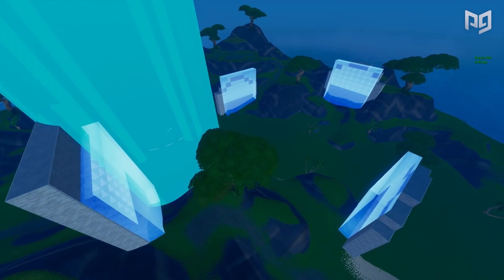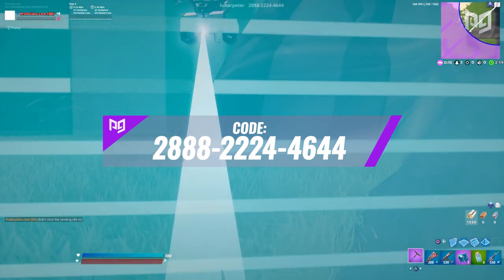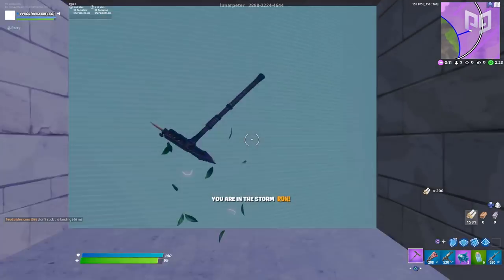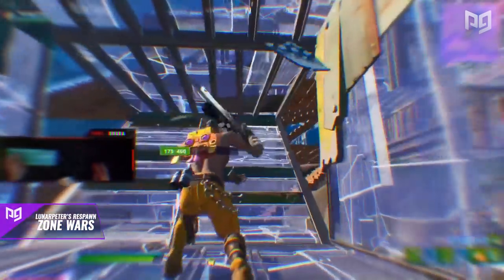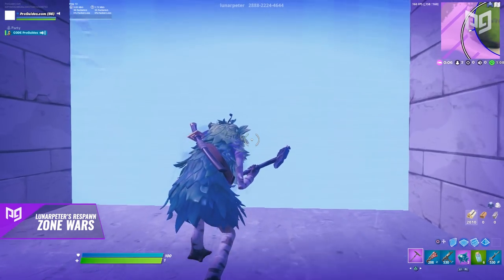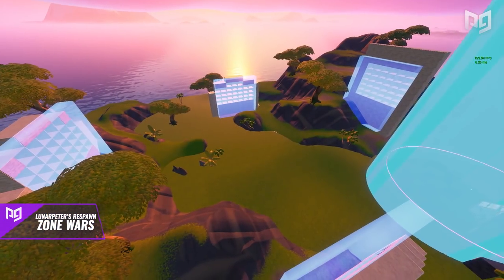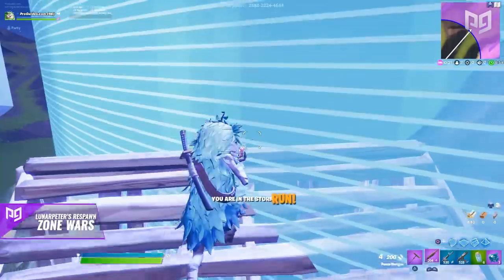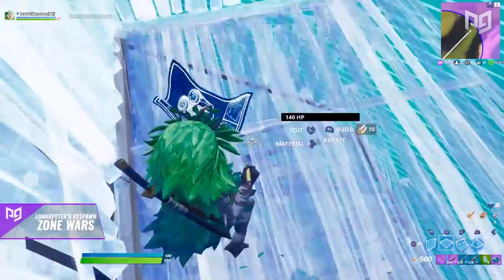First up is a brand new concept: Lunar Peter's Infinite Respawn Zone Wars. What's unique about this map is whenever you die, instead of spectating until the round ends, you respawn in a safe box and only need to wait for the storm to catch up. This map features four different respawn points and a zone that continuously moves toward them one by one. Once every spawn point has been visited at least four times, the zone starts to shrink and come to a close.